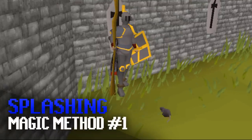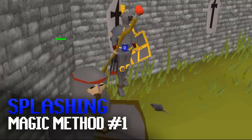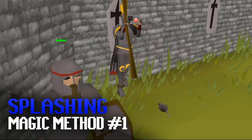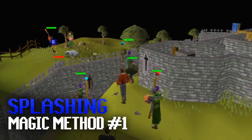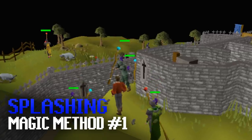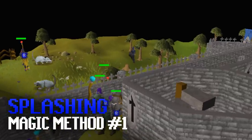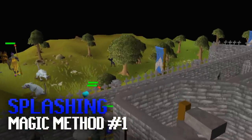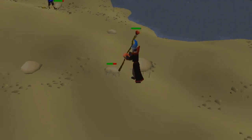Moving into the magic methods. First is splashing — I don't really recommend it due to how unbearably slow it is, but for pures and really low-level accounts it is sort of worth it. On a brand new account you can wear full iron and a regular staff to get a negative 65 magic bonus, causing you to splash all the time. Once you reach level 40 ranged you can wear green d'hide vambraces and use elemental staves to get unlimited elemental runes while maintaining the negative 65 attack bonus. If you have a decent defense level I really don't recommend splashing.